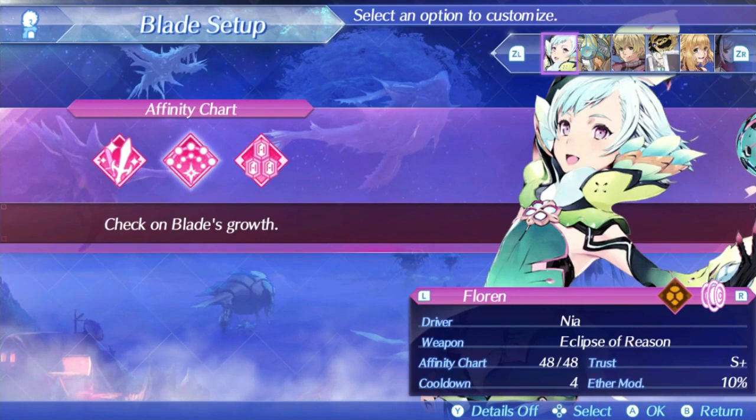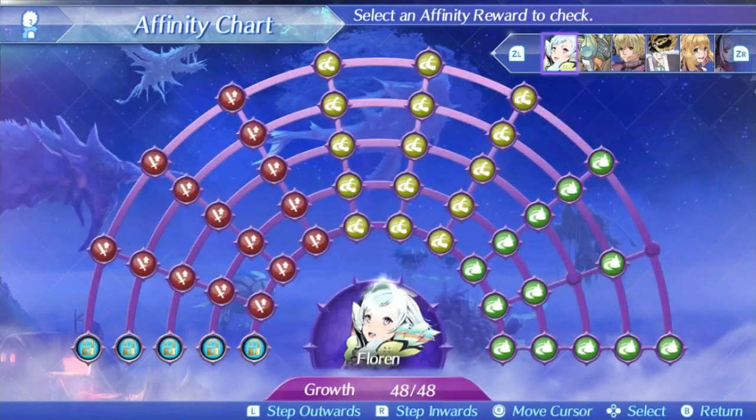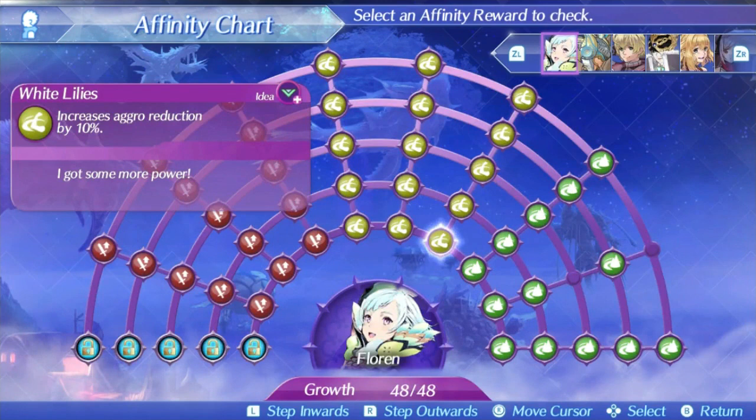Florin's first skill is White Lilies. This increases his aggro reduction by 10% at level 1, rising up to 30% at level 5. This skill is probably useless. For one, Florin is probably never going to get aggro anyway, unless you have a severe lack of damage on your team, because Florin does no damage and certainly isn't going to be building much aggro. And secondly, since this skill is about increasing your aggro reduction, it's just going to make you lose aggro you've already gained faster, which doesn't really help Florin if he never gains enough aggro to begin with. It's just not a great skill overall.